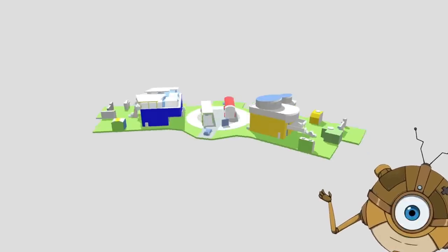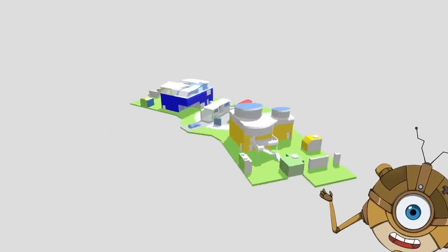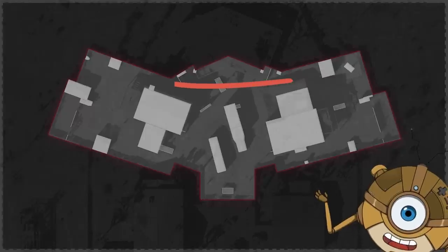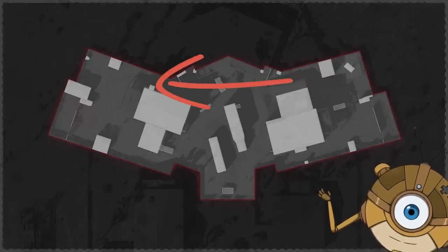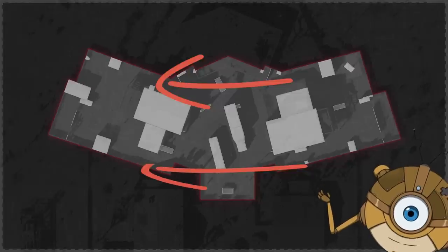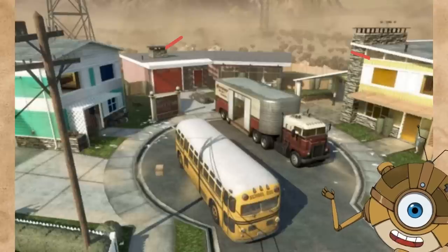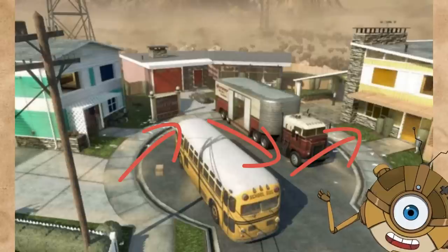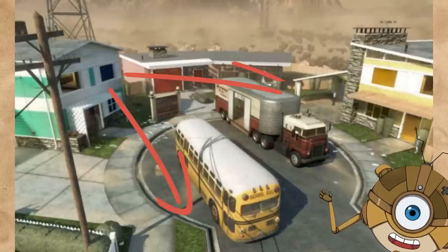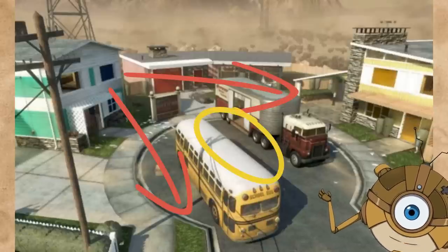For example, you've got Nuketown — a map made up of just two houses facing each other and some trucks in the middle. You have one short, straight lane for people who want to be in the action as soon as possible, one long lane with a lot of cover that's slower and more methodical, and then a middle lane that splits in two. You've got elevated snipers' nests on each side and a twisty middle path with the trucks acting as very tall cover, so snipers can shoot at people on the side lanes but have a hard time spotting people running down the middle.